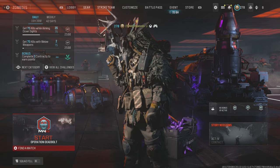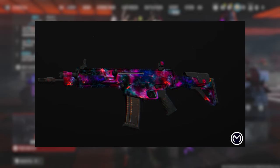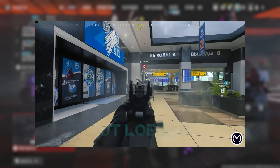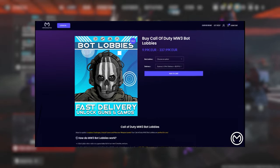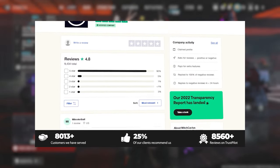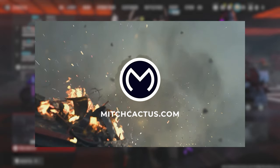Before we get into the build I'm using for the M16, I just want to take a moment to thank Mitch Cactus for sponsoring this video. If you're interested in unlocking the Interstellar and Borealis mastery camos, or want to play in easier lobbies to level up weapons and unlock camos, or unlock all the schematics, check out MitchCactus.com. They have over 10,000 reviews on Trustpilot and are the safest and most professional Call of Duty service out there. Use my code HYPNO for 5% off.